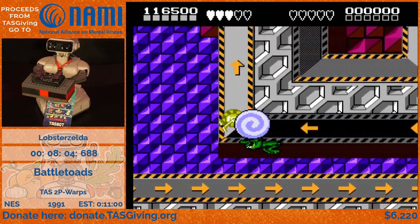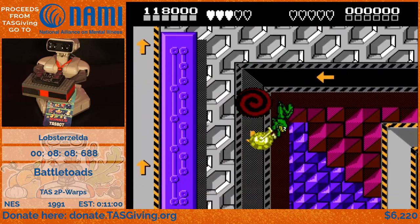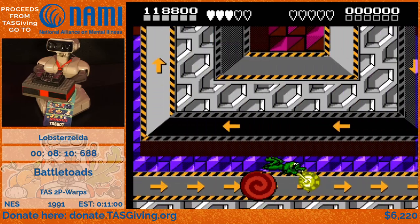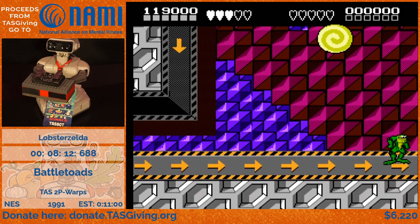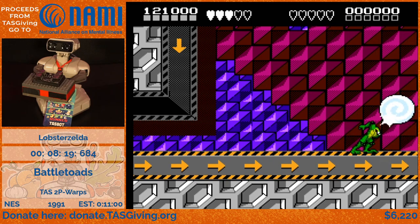On the PAL version of the game, player two is able to move on this level so you could get past it. The issue though is that PAL runs at about six-sixths the speed of the game, so it would be about two minutes slower overall if we used that version, as opposed to the ten seconds we have to wait for the game over to time out.